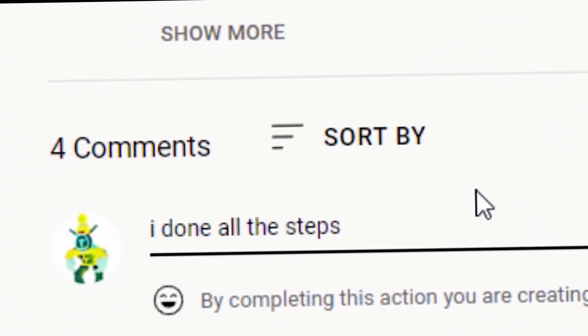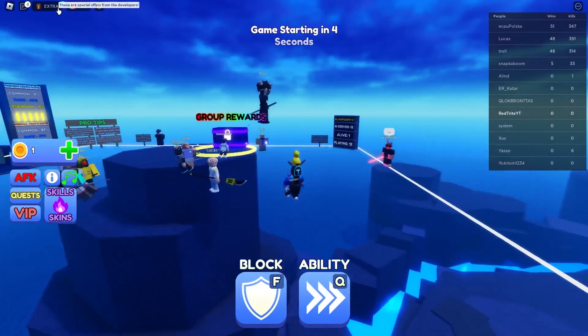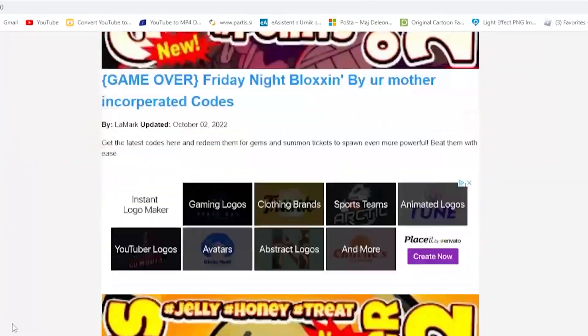So basically, how you can redeem codes in this game — I believe you have to go somewhere over here, like on information or extras. Yes, first over here on the extras, and over here are the codes, and here it is where you just enter them.